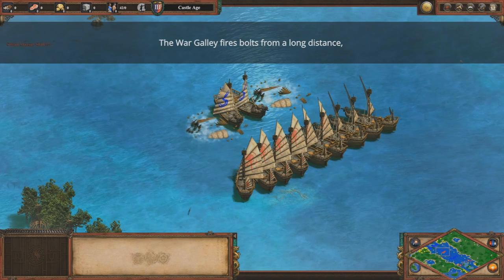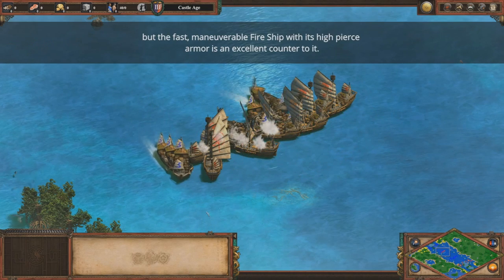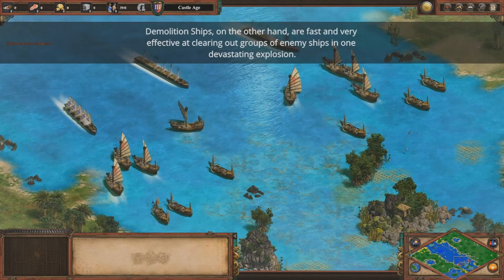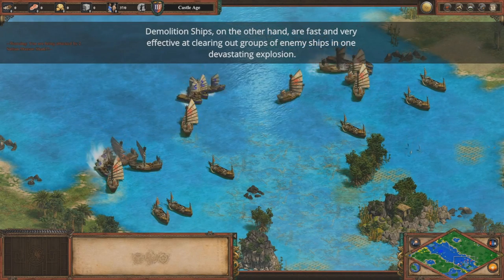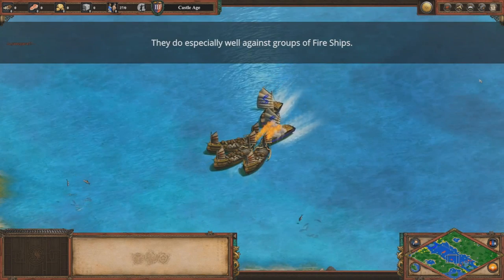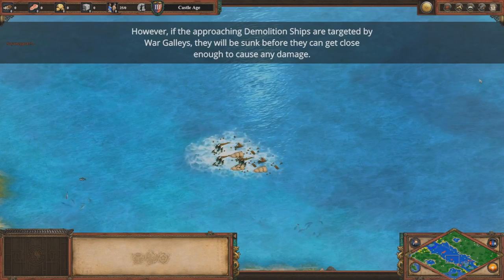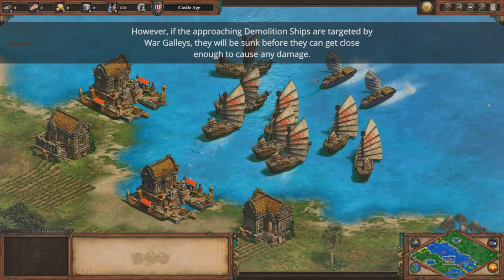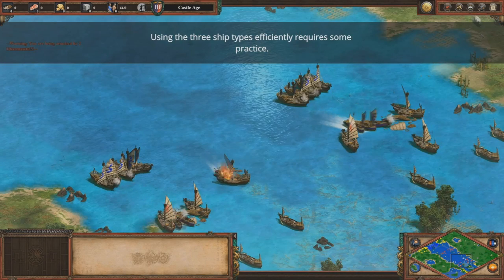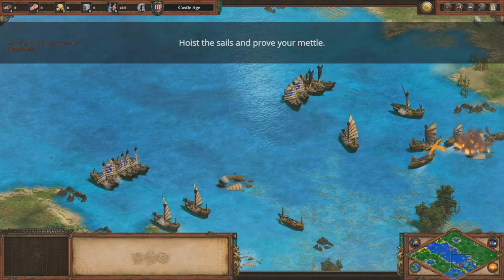The war galley fires bolts from a long distance, but the fast maneuverable fire ship with its high pierce armor is an excellent counter to it. Demolition ships are fast and very effective at clearing out groups of enemy ships in one devastating explosion — they do especially well against groups of fire ships. However, if demolition ships are targeted by war galleys, they will be sunk before causing any damage. Using the three ship types efficiently requires practice.